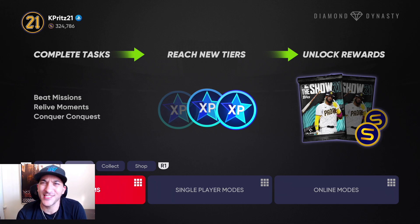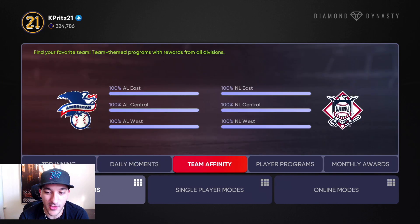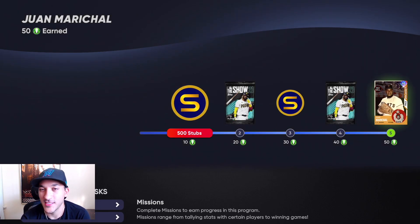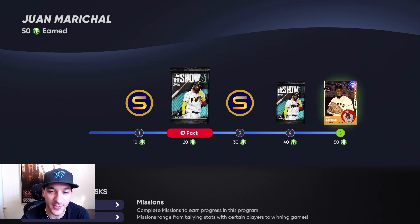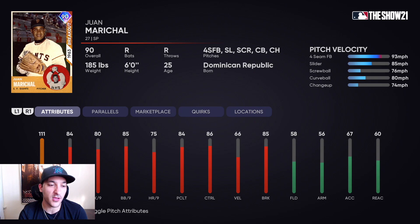We did the Tops Now — I don't even know what we have exactly. We did the Tops Now and the player program for Juan Marichal. Let's go over the player program first. It's a lot of pitching moments, but you get 500 stubs, a show pack, another thousand stubs, two show packs, and then Juan Marichal's 90 overall card, which has 111 stamina, 84 hit per nine, 80 K per nine, 85 walk per nine, and 86 control.